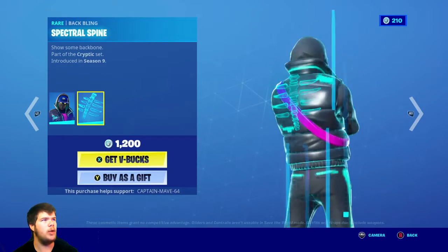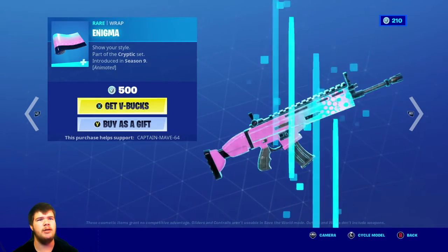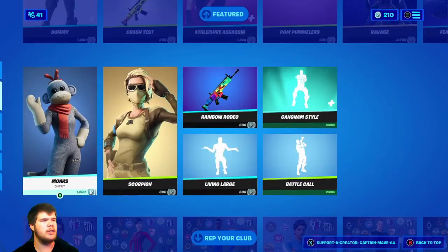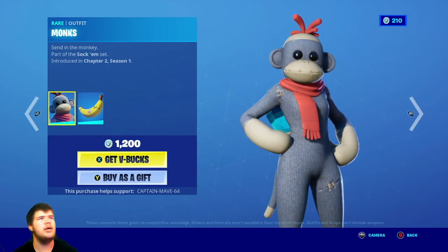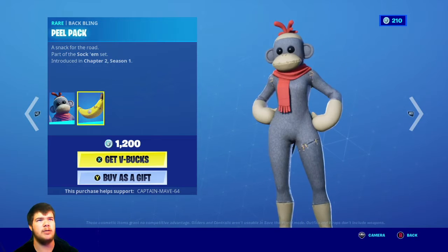Cryptic is here as well with the Spectral Spine and the Enigma wrap. Holy crap, there's a lot of skins here. I just thought he had a pickaxe, but I guess not. The Monk skin with the Peel Pack — pretty nice skin and backbling as well.